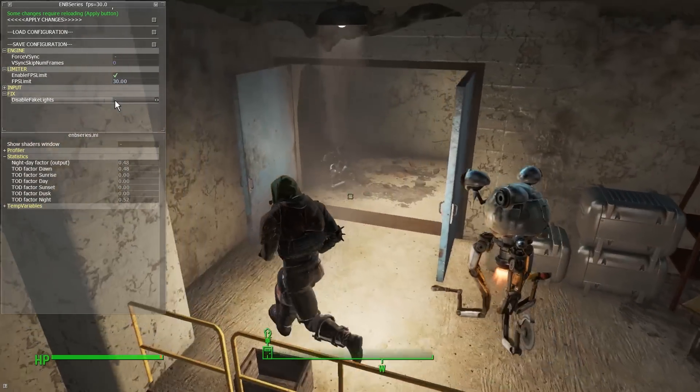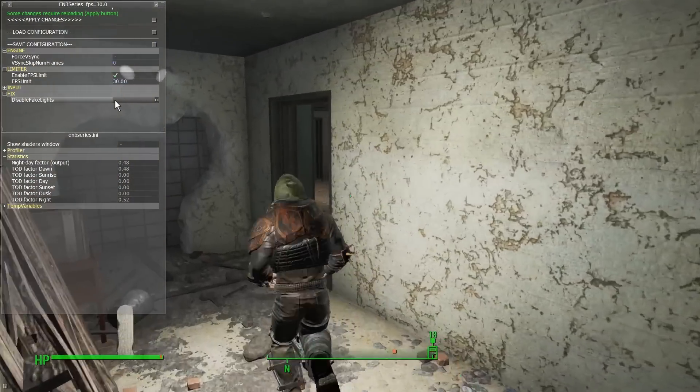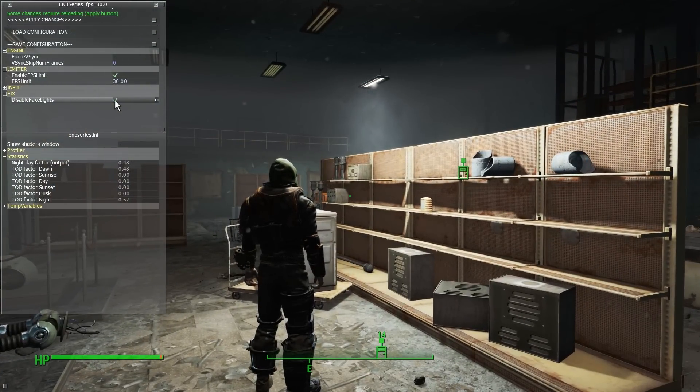Another interesting note is that the toggle menu feature of Fallout 4 — when you go into the console and hit TM — in this game it actually also affects the ENB in-game interface.